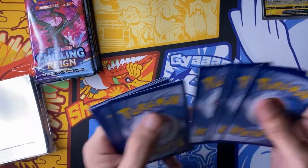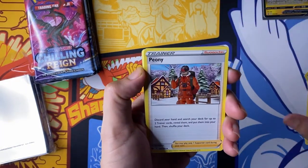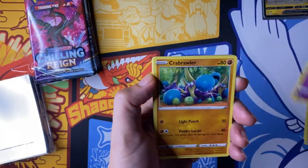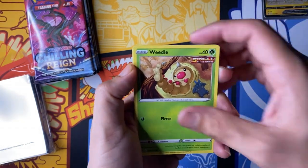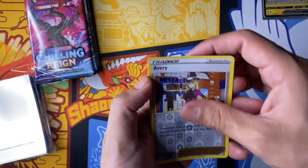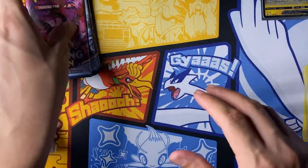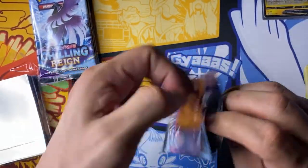Four cards: psychic energy, Drizzile posing, Peony, Caitlin, Galarian Slowpoke, Crabrawler, Snorunt, Wooloo, and Heracross working out, Castform, Avery, Snom. Serrani — Serruni.